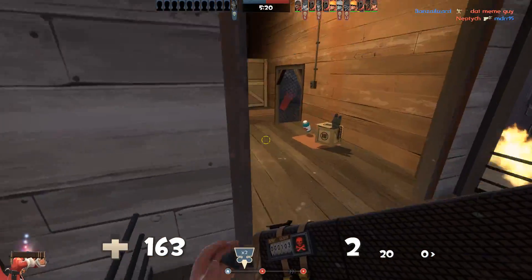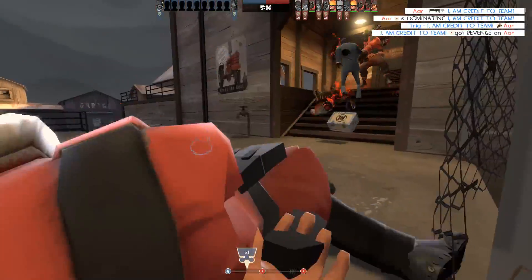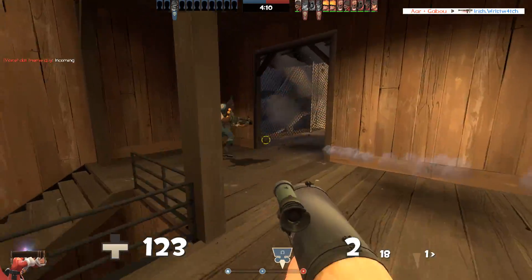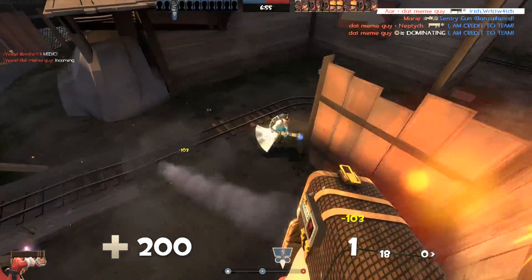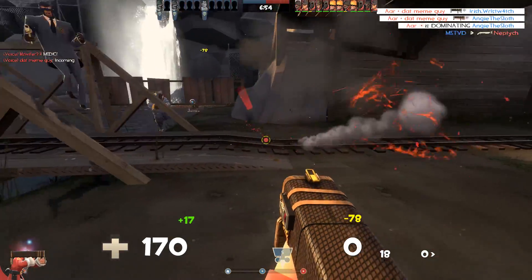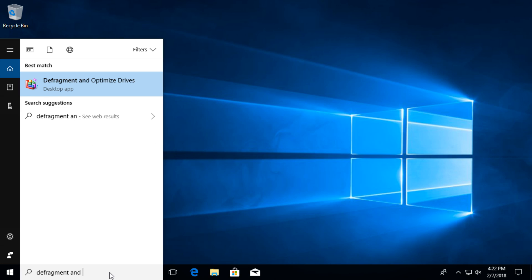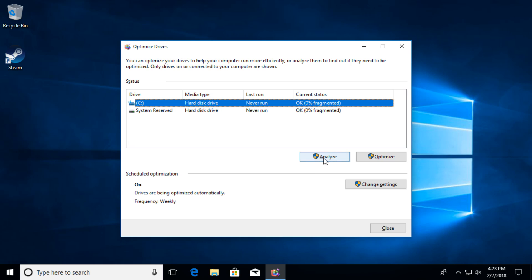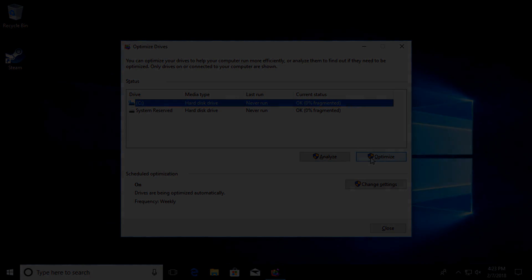A problem my family's computer was running into for years, unbeknownst to all of us in the house, was disk fragmentation. Team Fortress 2 had lots of microstutters and loaded very slowly as a result of this. Windows is supposed to defragment your disks automatically, but in this case it was disabled outright. To re-enable disk defragmentation, search for 'defragment and optimize drives' in the search bar. Click on it, then analyze and optimize the drives you're using. If drives aren't being automatically defragmented, enable a schedule for that as well.